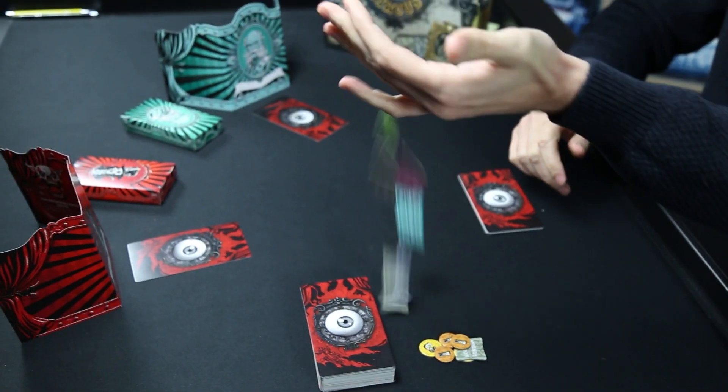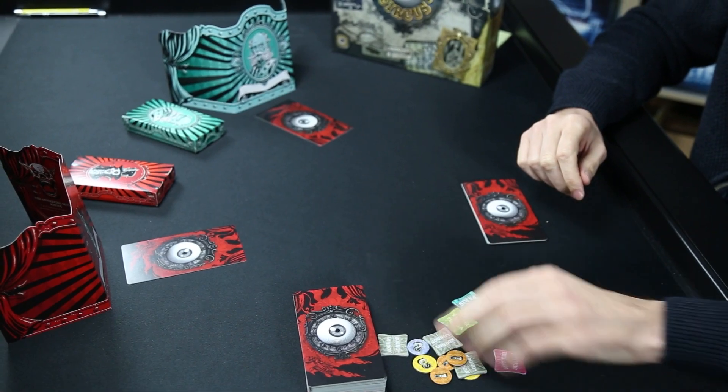Dreadful Circus is a set collection game. We play for a couple of rounds depending on how many players there are. At the end of the game we'll have cards in front of us that modify scoring, and behind our screens each player will have a bunch of different tokens. These tokens provide points, so we're trying to get sets of different tokens and cards combined to earn victory points. The game has a ton of table talk and interaction — bribing each other, making offers, sabotaging opponents — but besides the fun, there are very smart decisions in the game.